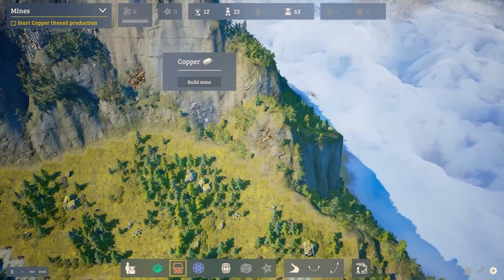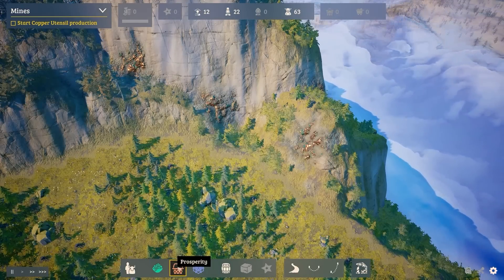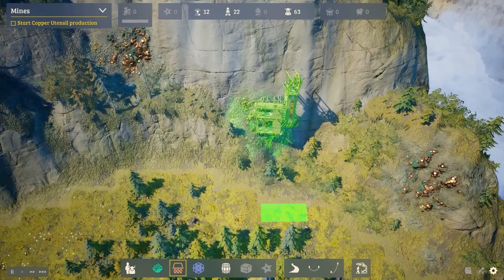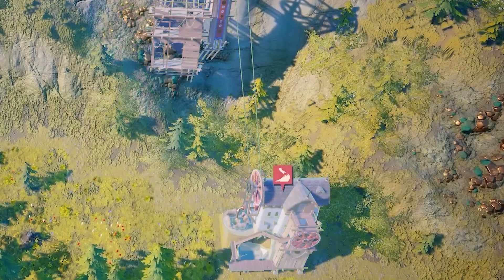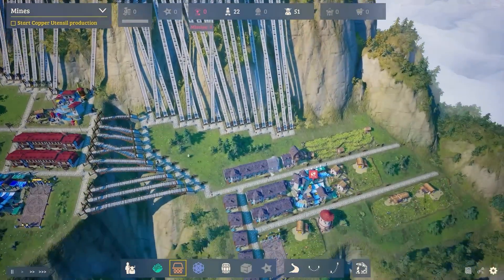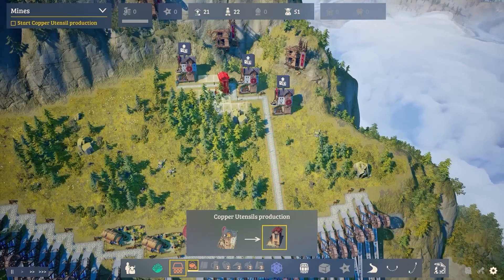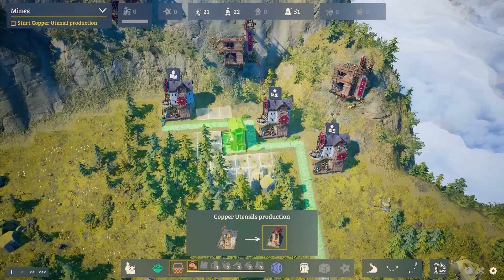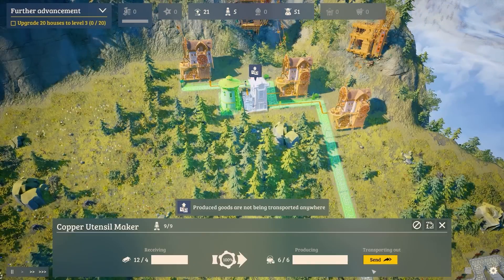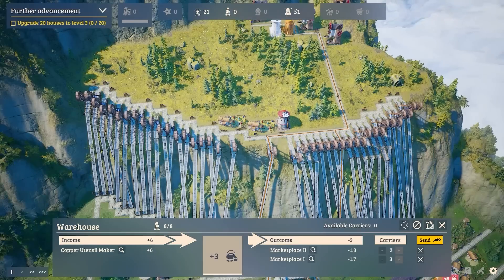So what can we do next? Mines! Start copper utensil production — look, there's copper over this side. This will satisfy the prosperity need because we can get some copper mines going and then turn that into copper utensils. We build a copper mine there — look at the little rope cable moving — and we're going to mine all of these. So we need a road up to them. We're missing some lowlanders, so we build some new houses to have enough people. Then we send copper to the copper utensil maker. This probably needs to be in range of its own warehouse, so we place that there and link all the copper mines to it.